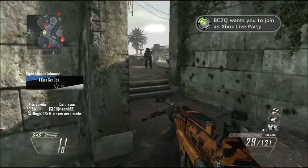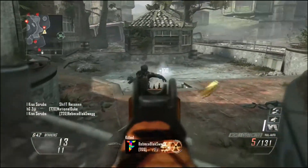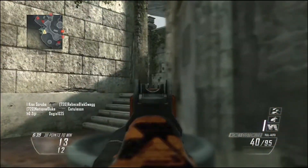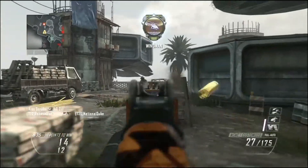I'm jump shotting because if the snipers hit me they'll actually get a hit marker, and it just makes me a harder target to hit overall. I'm pre-jump shotting around every corner because it just makes me less of a target. My escort drone is picking up some kills and now I'm trying to get near to my swarm.